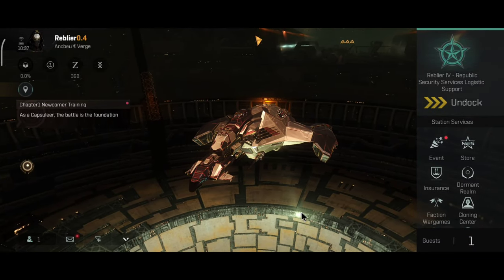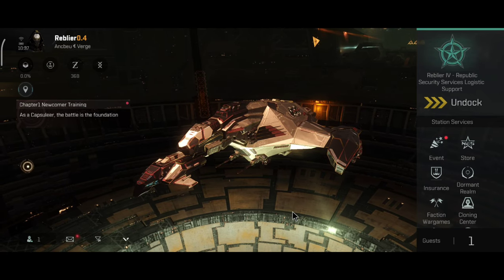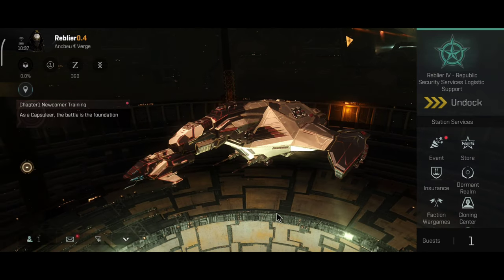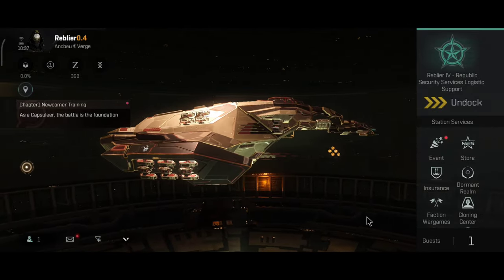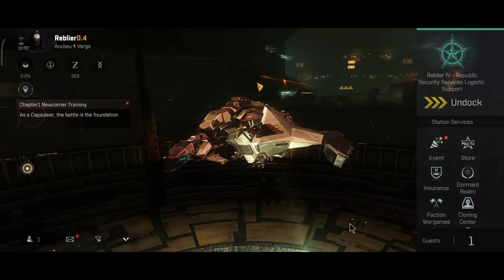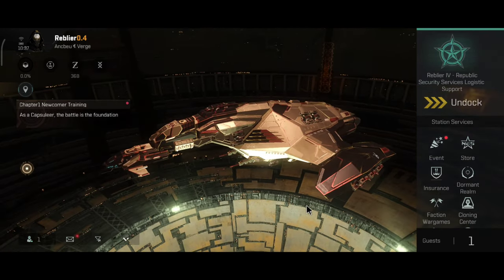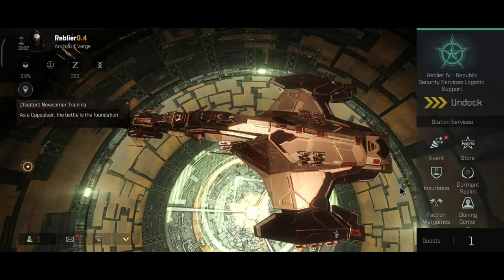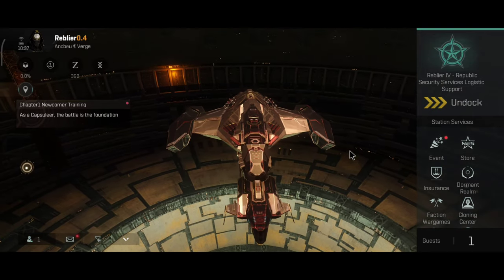Back when I was part of a big coalition — at the time it was Catch — I used to fly the Gila as my null sec boat, and very soon after the Gila I got the Machariel, which is still alive to this day. Now the Gila is one very interesting little cruiser: it can use both missiles and drones, after all it has a bonus on both of them, and of course it is also a very, very tanky ship.